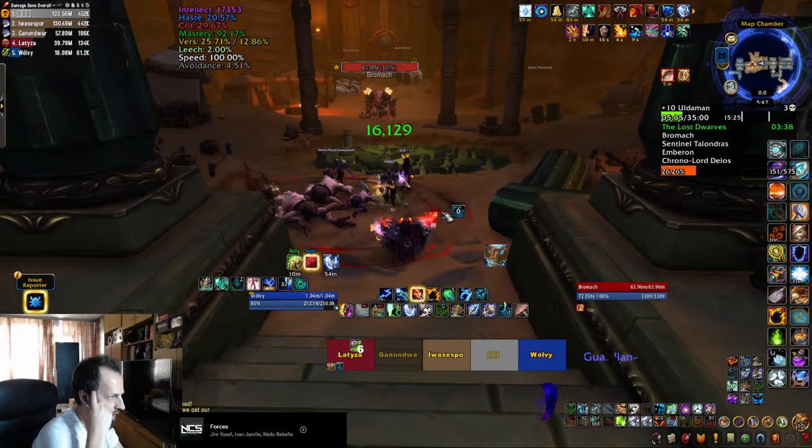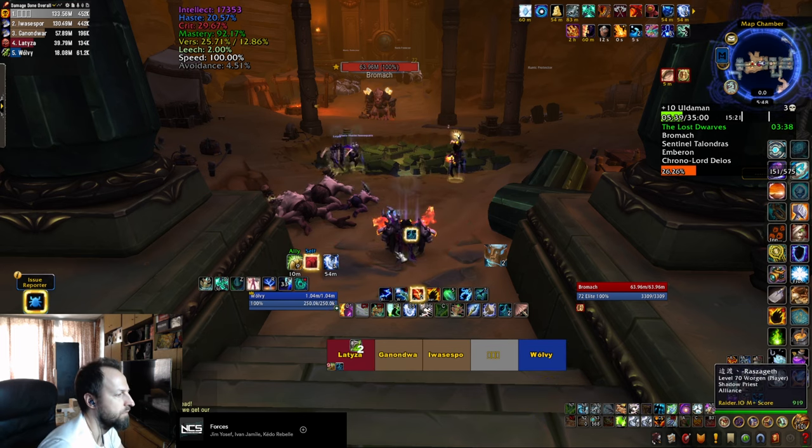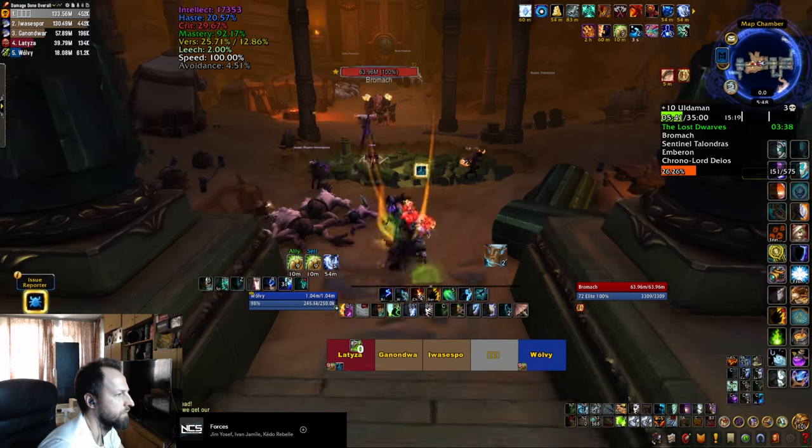The trash packs that follow introduce some new mobs, but the only new ability is the Troll Rock — just a swirly on the ground that you need to dodge — and you will arrive at the second boss.